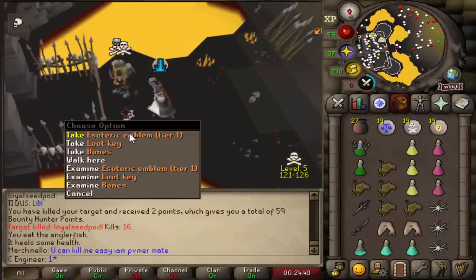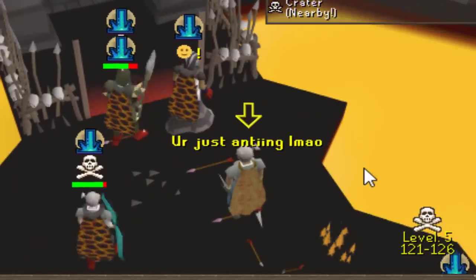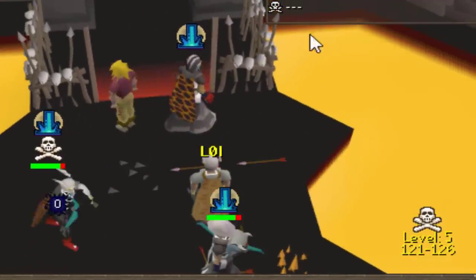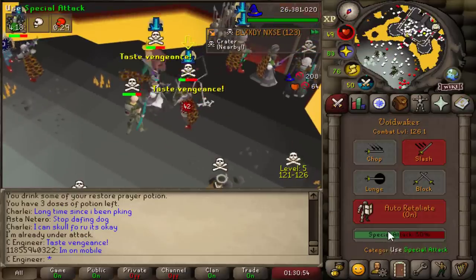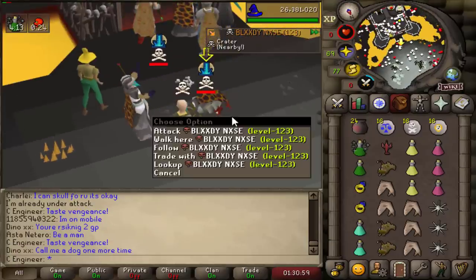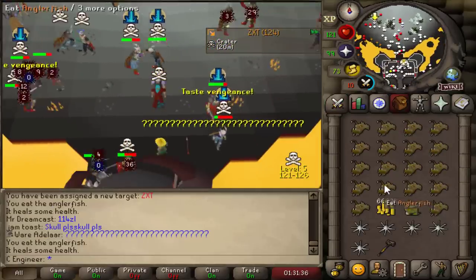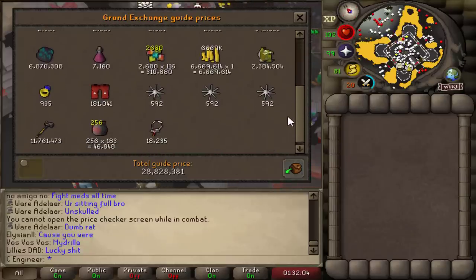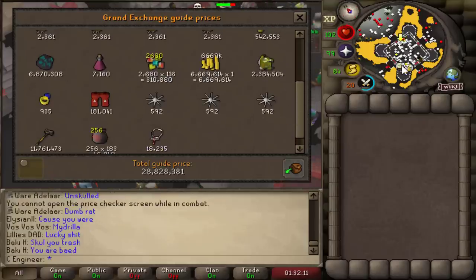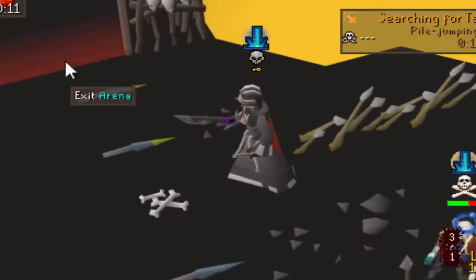A lot of people have figured out what I'm doing, and a lot of people are doing it right now as well. I killed him on the north side — that is a lot of loot. Torva, Masori, elder maul, hydra leather — 28 mil! Oh my god, that's a nice PK, and I only risked like 800k when I die. 28 mil, that's another huge PK.